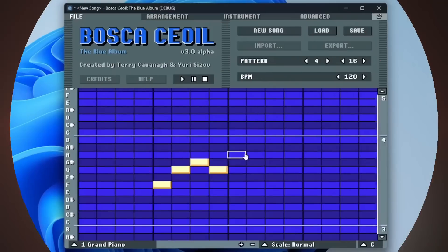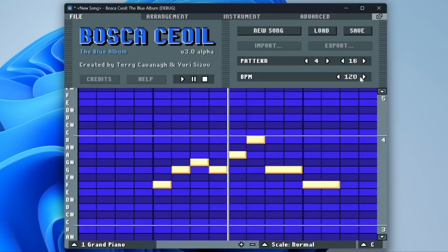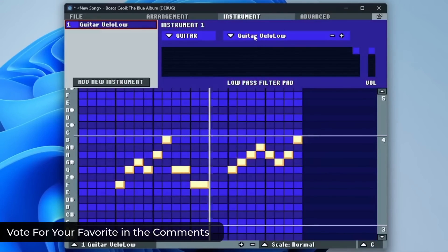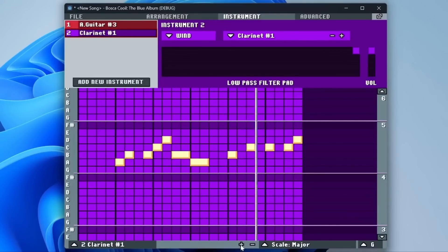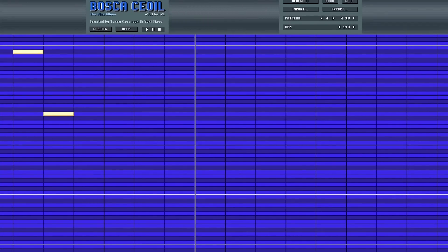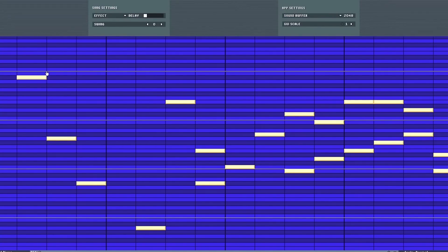Number 3: Bosca Ceoil the Blue Album is an easy-to-use music creation app perfect for beginners. Using a step sequencer, you can craft anything from simple beats to complex melodies with a huge selection of synthesized instruments. It's a modern port of the Terry Cavanagh original, designed to retain the original's approachable and intuitive nature, and it's free and open source. The piano roll sequencer lets you quickly start making music, create note patterns, and experiment with timing and tonality.